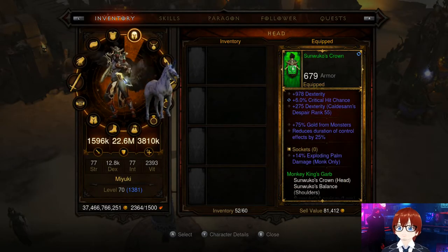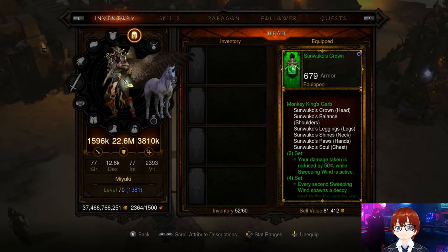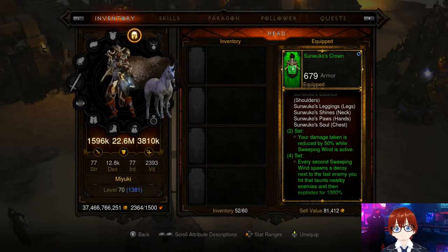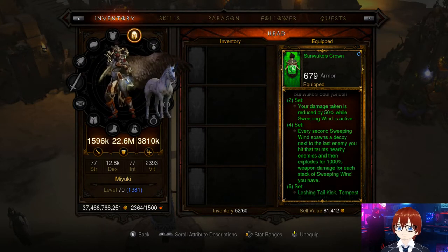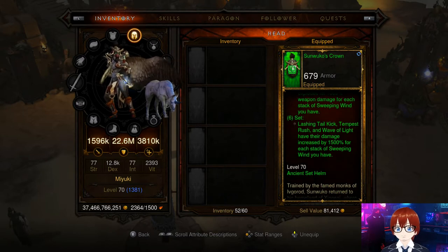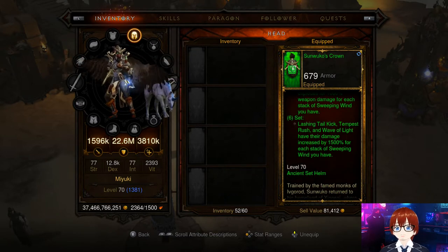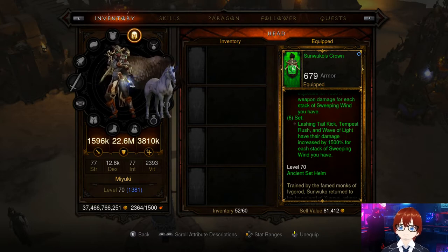Monkey King's Garb set armor: two-piece bonus — your damage taken is reduced by 50% while Sweeping Wind is active. Four-piece — every second Sweeping Wind spawns a decoy next to the last enemy you hit, and when a decoy explodes it deals 1,000% weapon damage for each stack of Sweeping Wind. Six-piece — Lashing Tail Kick, Tempest Rush, and Wave of Light have their damage increased by 15,000% for each stack of Sweeping Wind that you have active.